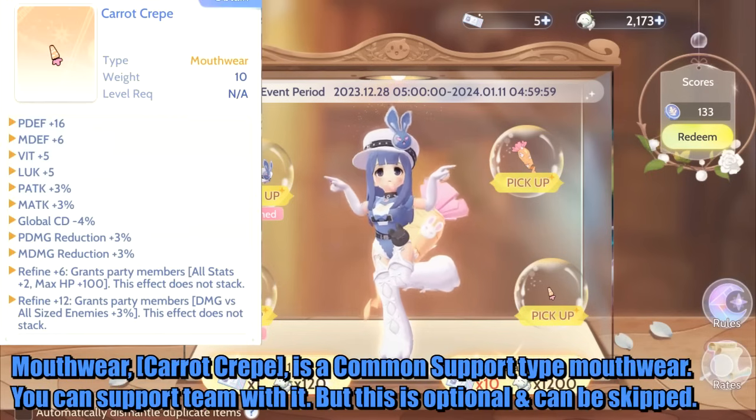The Mouthwear, Carrot Crepe, is a common support-type mouthwear. You can use it to support your team, but it is optional and can be skipped.